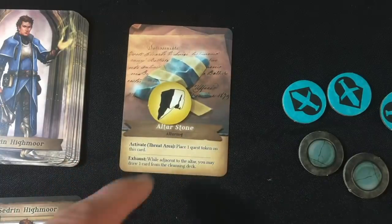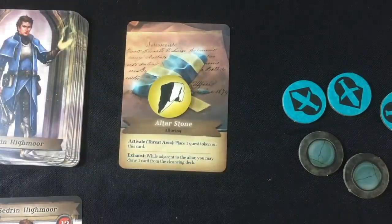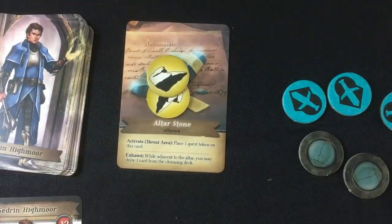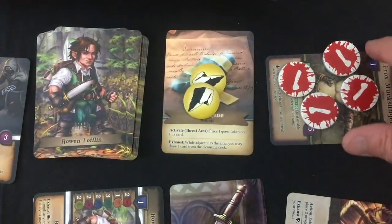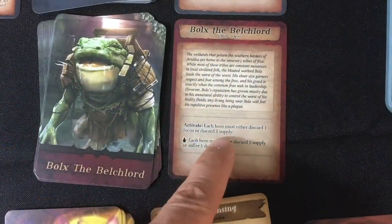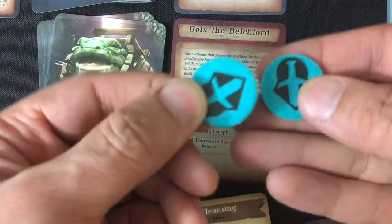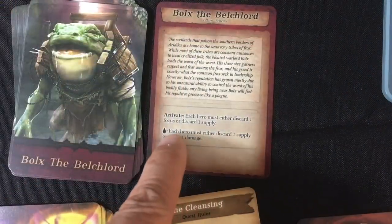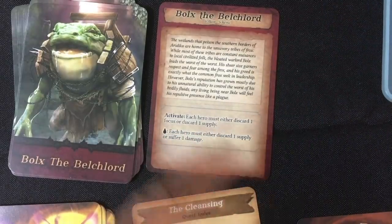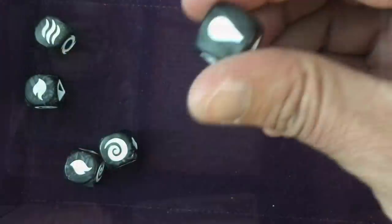Now both heroes have finished their act phases, so we go into the threat phase. For each unexhausted card we activate it. The altar stone, if in your threat area, places one quest token on the card. So Cedrin gets two quest tokens and Rowan also gets two, making it harder to cleanse their altar stones. The Frox Muxlinger, instead of activating, just unexhausts. Then we go into Bulk's the Belch Lord's turn. He activates: each hero must either discard one focus or one supply — they both discard one focus since supply is harder to come by.